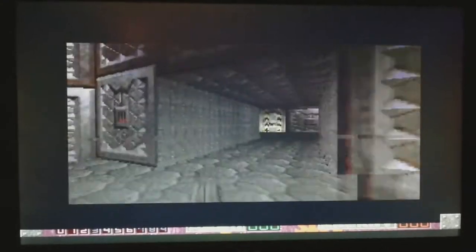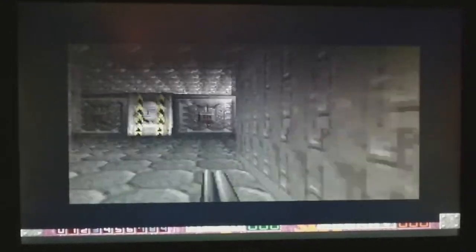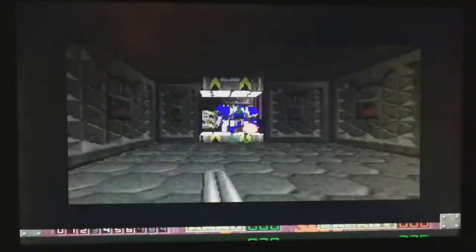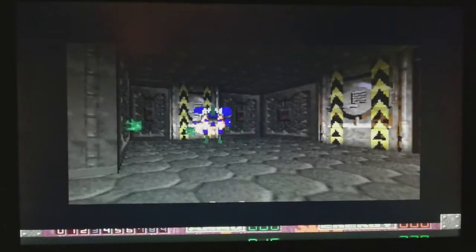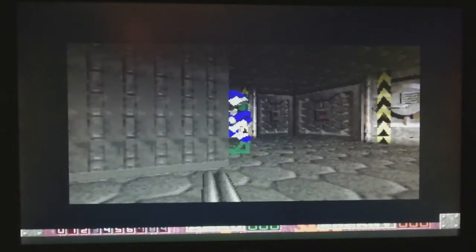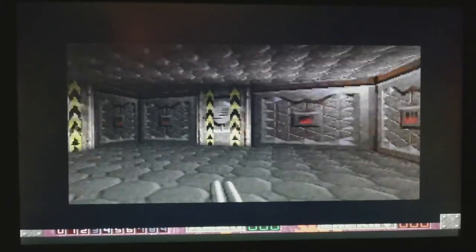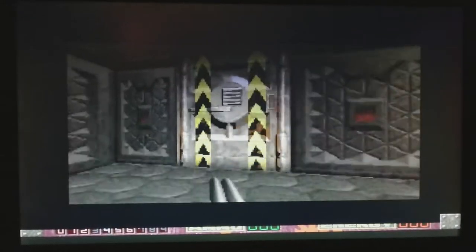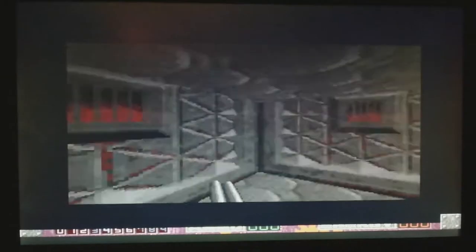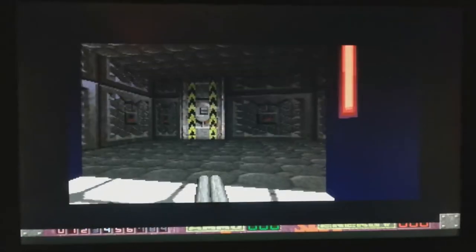I can hear some robot sounds here. Let's have a look behind this door. There you go. These guys have very broad shoulders — it's like trying to get into a nightclub. They're like some kind of doorman. Let's see what's here. Ammo.